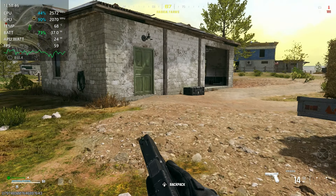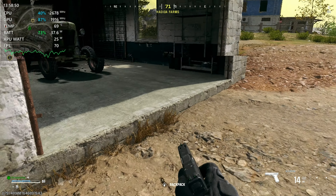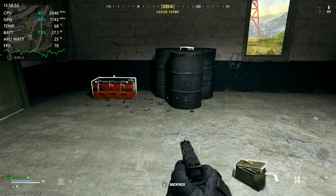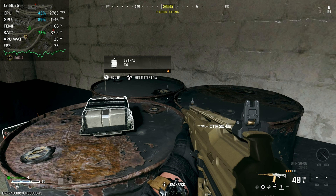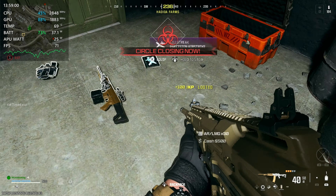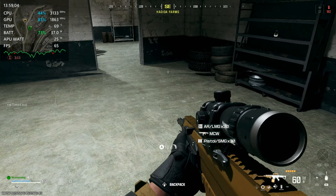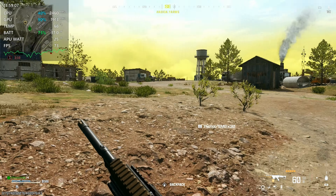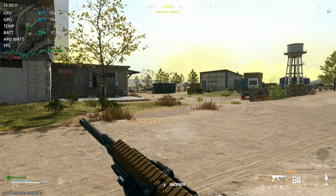So what do we got here? Still dropping into the 50s and having stutters. I don't have any money yet really. We're still getting those big stutters. I don't like that, so I'm still going to consider it basically unplayable. We're getting okay-ish FPS, but who cares what the FPS says if we're getting big stutters like that every once in a while? Not even once in a while - I can't even walk to another house without it happening, it seems.